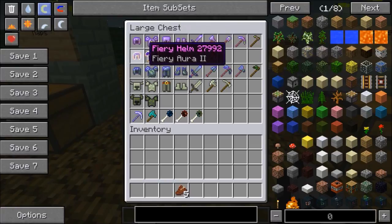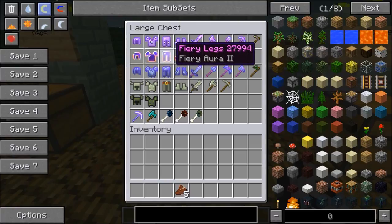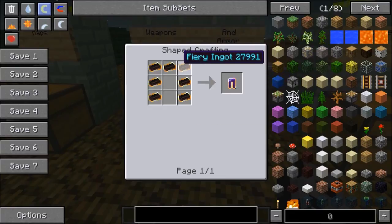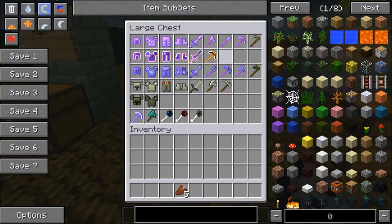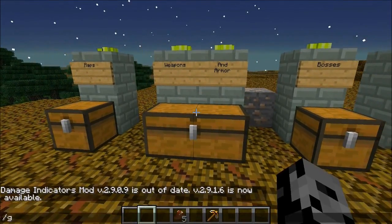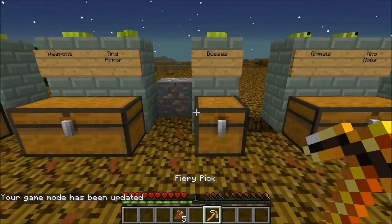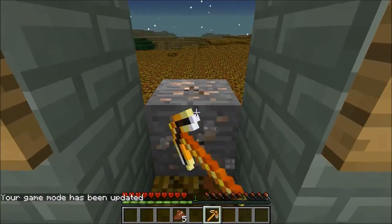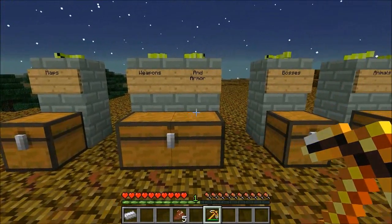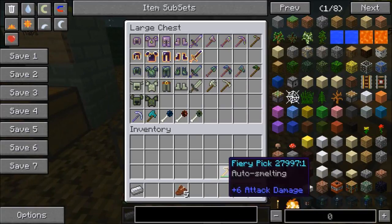The fiery set has Fiery Aura on it, which is a special enchantment from this mod — very similar to Thorns except when enemies hit you, it lights them on fire. This set is stronger than diamond. The pickaxe, the fiery pick, has auto-smelting on it, meaning when you break ore, it actually turns right into the ingot. So you don't even need a furnace with this pickaxe.